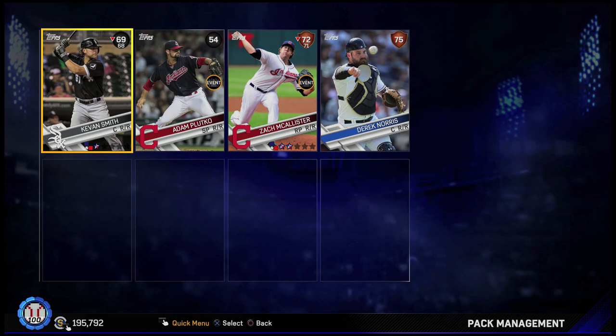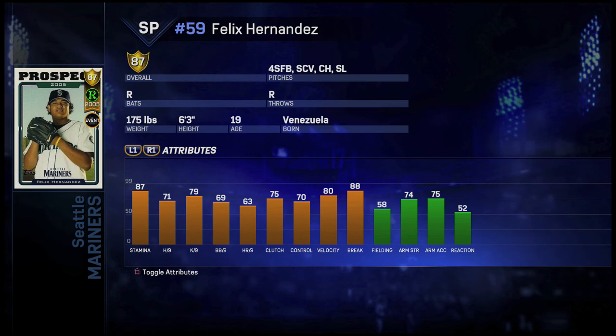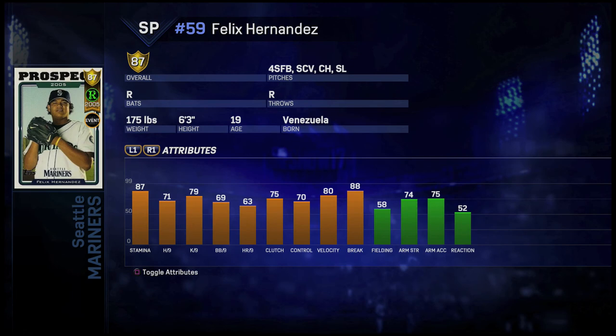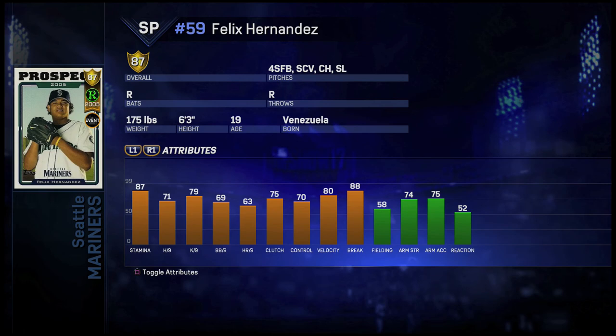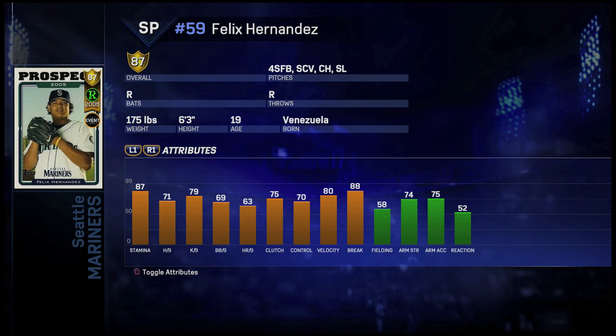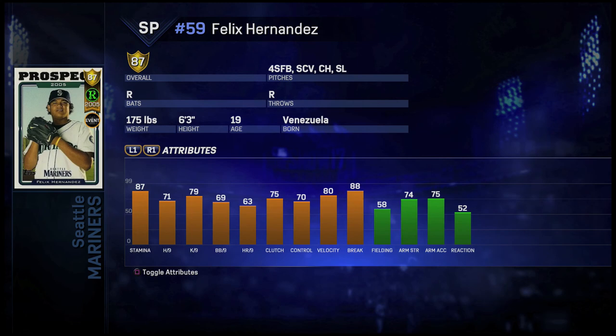Here we have the 87 overall Felix Hernandez rookie series card. He has 87 stamina, 71 hit per nine, 79 K per nine, and 69 walk per nine, with 80 velocity and 88 break. He has the fastball, curveball, changeup, and slider. Using him in the mission, his fastball got up to 97 — so it's 95 to 97 — the curveball was around 82, and the changeup around 85. The walk per nine is pretty solid, the hit per nine is a bit low at 71, and the K per nine is okay at 79. Overall a good card, probably the Felix Hernandez that throws the fastest as far as the fastball goes, but not the best Felix Hernandez out there.